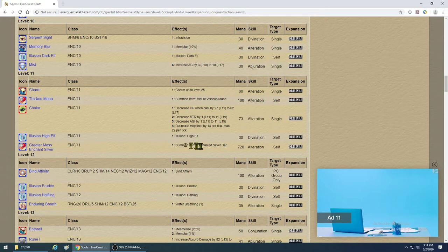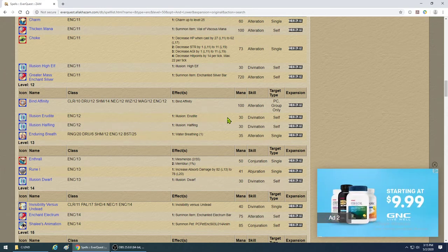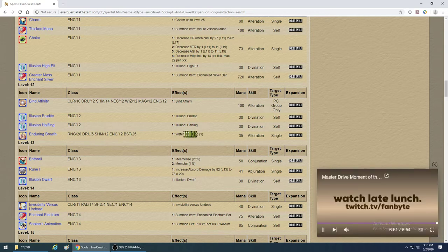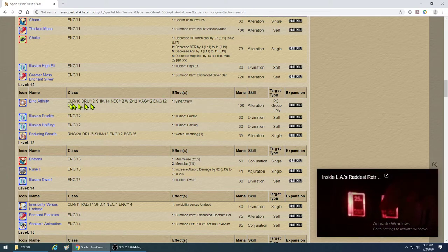Illusion High Elf — only if you want it for quests. Illusion Erudite — same, only for certain quests. Enduring Breath requires fish scales and allows you to breathe underwater — go ahead and get it. Bind Affinity — yes, you need that because it'll allow you to set your bind point.